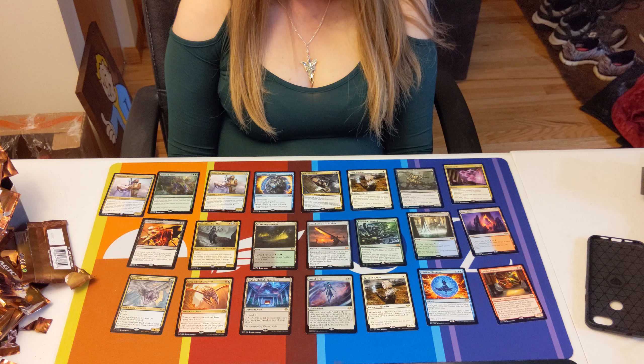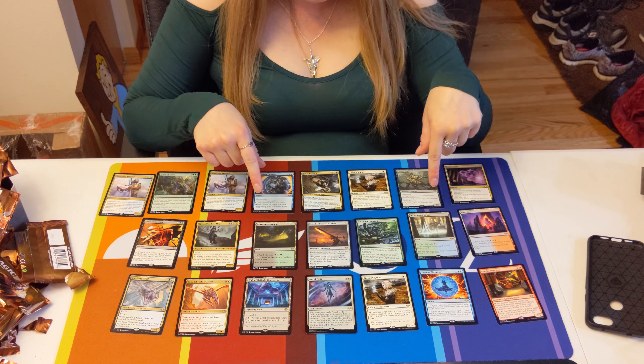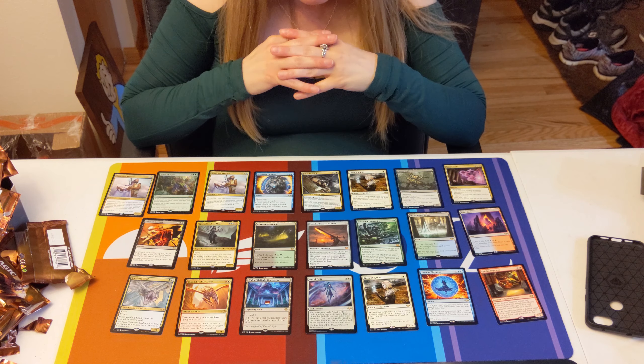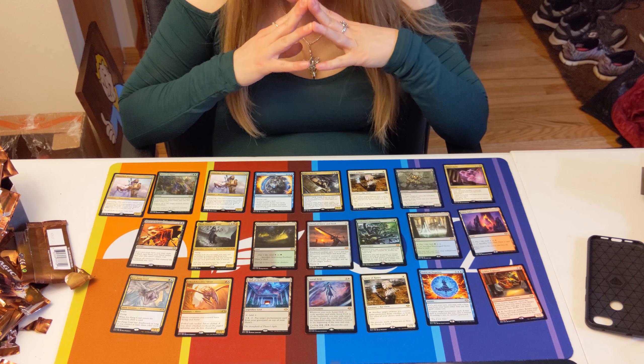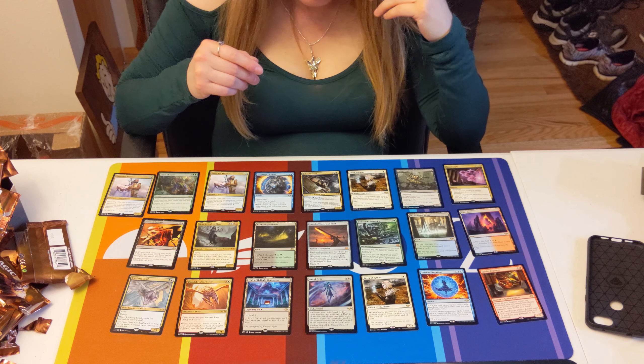These are all the rares worth more than a dollar. Lands at 15-16 bucks of course — the Fiery Islet was the most out of the land cycle at about 20. The Astral Drift is going for like three bucks in foil, only 38 cents in non-foil, so that's a big premium. The Giver of Runes is six bucks, so we didn't do too bad.